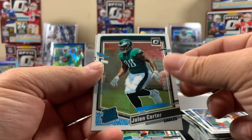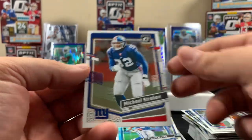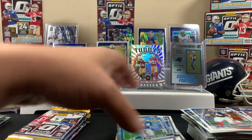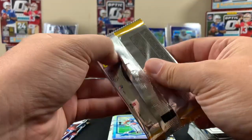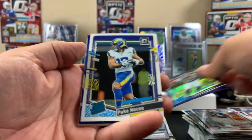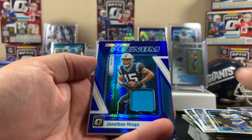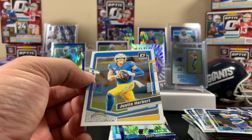Michael Strahan on the back, Thurman Thomas, Carter base, old school Herm Edwards, and Strahan. That's the first Giants card - we got Strahan. Then a thickie - hey, Patrick Mahomes! Spears is the purple, Puka base, Mingo rookie phenom - it has to be a Panther - and Justin Herbert. Even pulling a base Mahomes is nice!